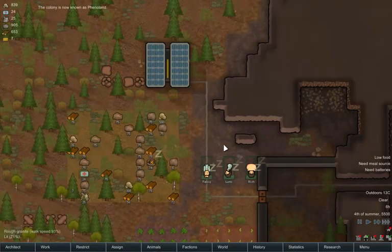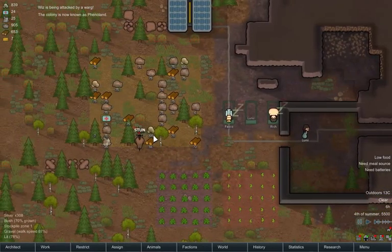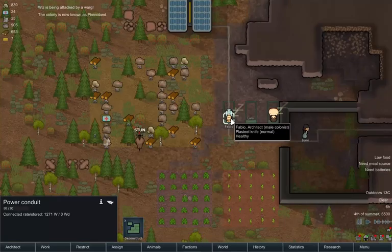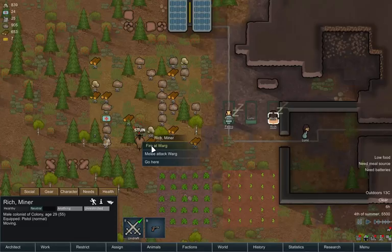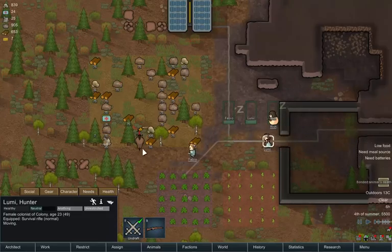Hopefully tomorrow we'll be able to make them some lovely bedrooms. We get to name our colony — I'm going to name it 'Pain Our Land.' Wiz is being attacked by a warg! So what you have to do is pause time, click on Fabio if I can, then press R to draft him.